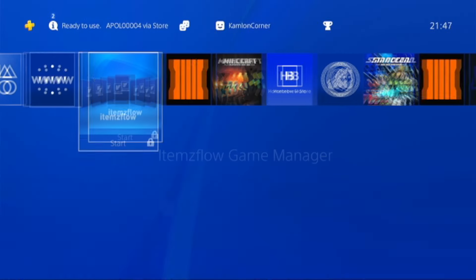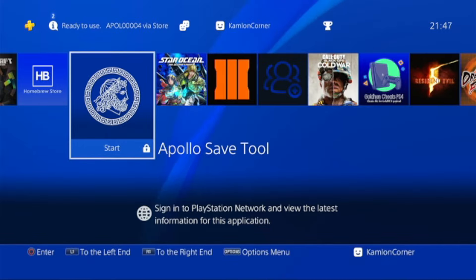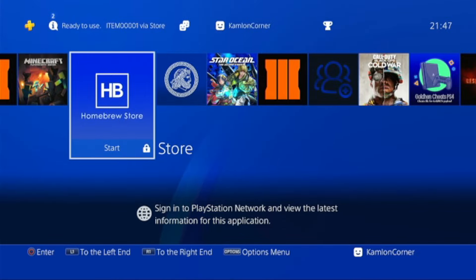For this, we are going to need an Apollo Save Tool. So we can either download and install the FPKG, or we can simply go ahead and download this from the Homebrew Store. Let us show you how we can download this from the Homebrew Store.